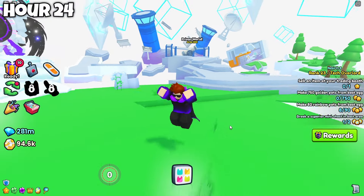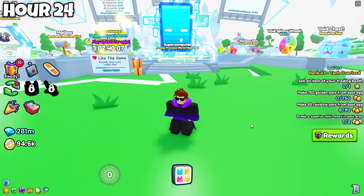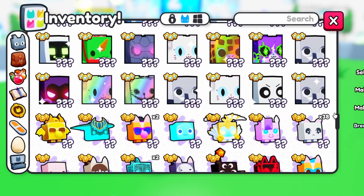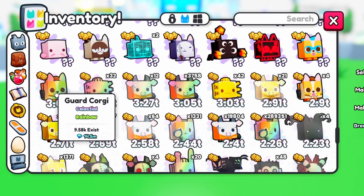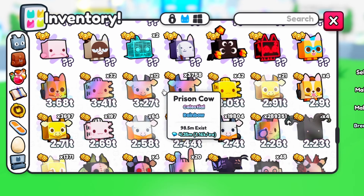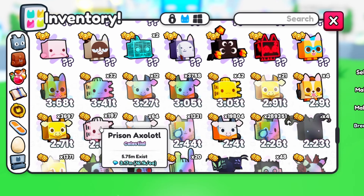And so I hatched the loot bag egg for 24 hours — in total hatched around 2.1 millions of eggs — and now time to see the results. I did not hatch any active huge pets, but taking a look below, we can see the rainbow guard corgi. That's what I wanted. It will help to break the breakables faster, and as of recording the video, less than 10,000s exist, as you can see. Shows how rare it is.